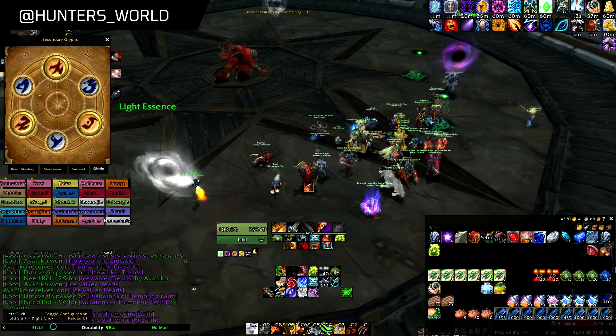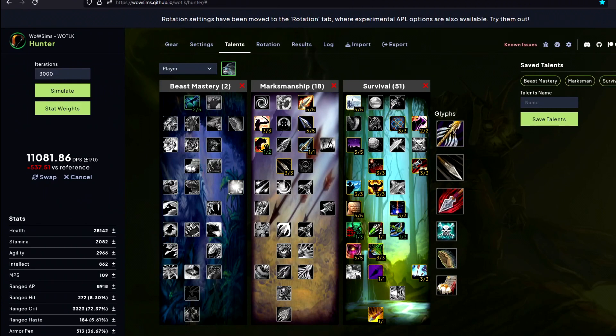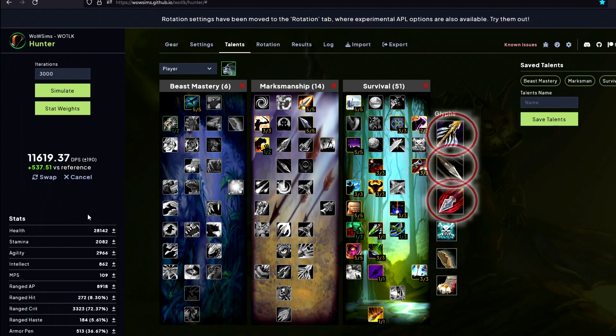It is important to change the talents and glyphs before the fight, so that we don't use the multidot build there — 1851 — but we switch to 61451. We also switch to the Explosive Trap glyph because we don't use Trap Weaving in this fight. We keep the Serpent Sting glyph and Killshot glyph and use the Glyph of Steady Shot instead of the Explosive Trap glyph.